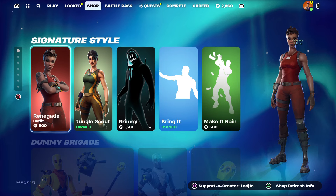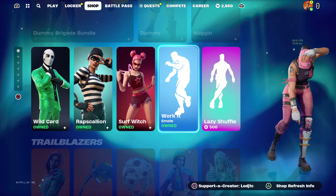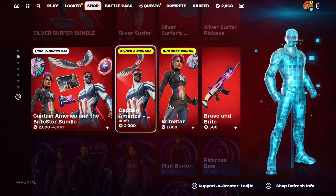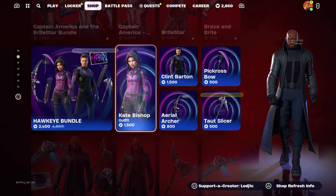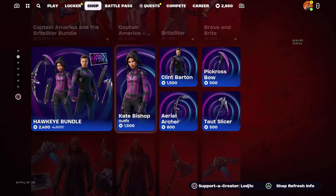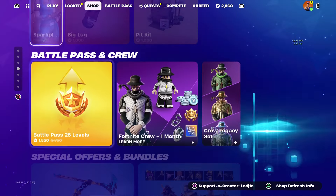This is today's shop — we obviously have the Renegade skin making a return, along with the Dummy Brigade. Even more Marvel cosmetics are here, and as we can see it is a big shop for the Marvel skins. Let me know down below what you think of it and what your favourite skin is. For me, I personally quite like this skin right here, but there are so many really cool skins in the game and today's shop.